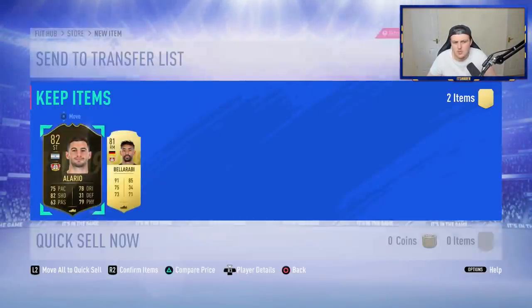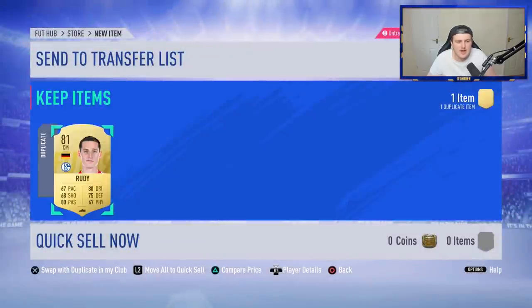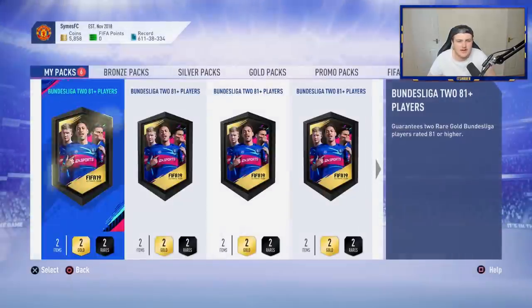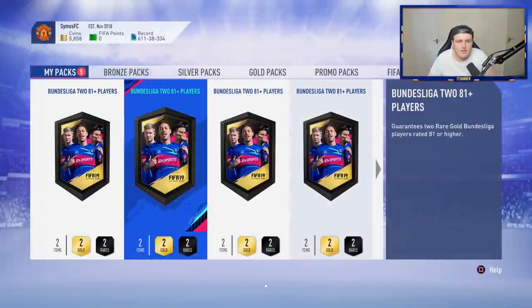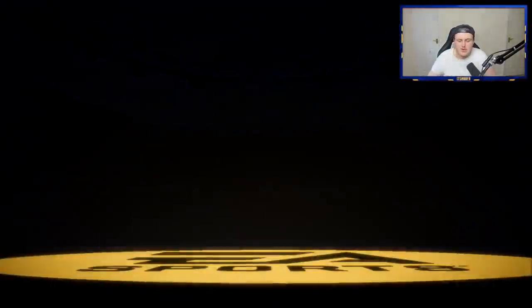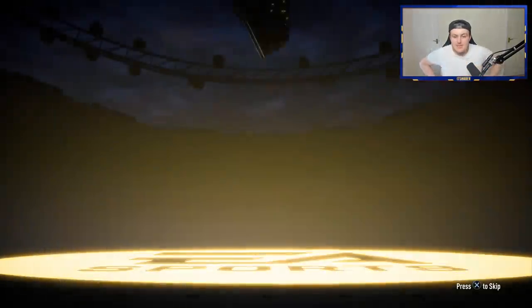We've been unlucky so far — four packs, no walkout — but we've got an inform and an 84 so far, so that's not too bad. Hopefully we can continue and get better luck as we move on. No walkout from this one either. Two 83s in one pack is not horrendous. We've got four left and are yet to get a walkout. No walkout in this one sadly. I feel like you can often manifest a walkout though — I'm feeling good about this next one. Hopefully this next one is going to be a walkout. Come on, I feel like we can manifest it.